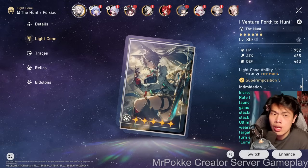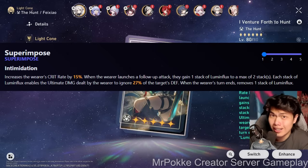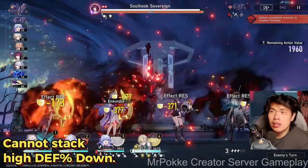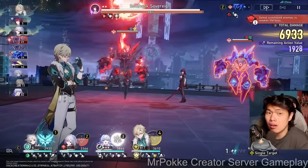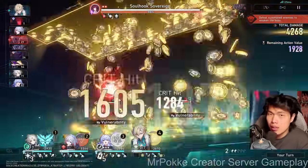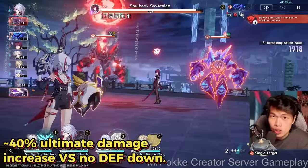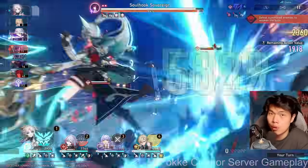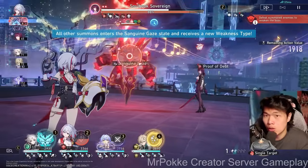Jumping into the lightcone portion — her best in slot is obviously her signature, I Venture Forth to Hunt. It gives 15% crit rate and allows her ultimate damage to ignore 54% of the target's defense. This is the highest single instance of defense shred we've ever gotten from a lightcone. Mathematically, this 54% defense ignore roughly increases ultimate damage by 40%, though it only affects ultimate damage, not follow-up. It has future value if we get supports that apply defense down, allowing Fei Xiao to hit the 100% defense down threshold more easily.